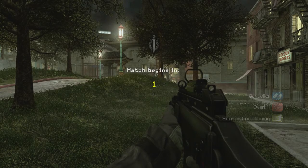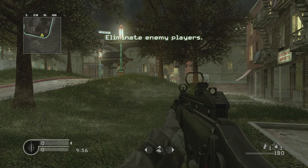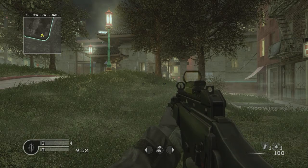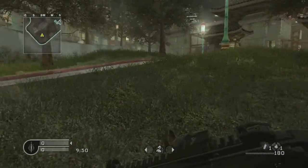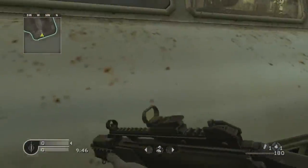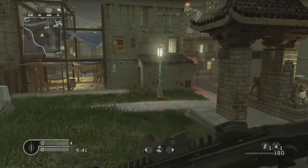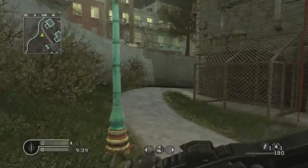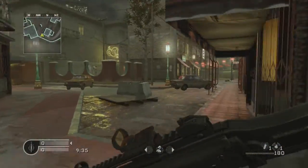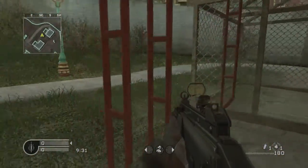Welcome back with the next DLC map from Call of Duty 4. It's called China Town. Be careful because at the start the enemy waits in all the bushes — the sniper and the camper. It's a beautiful map, not many people like it, but it's okay.